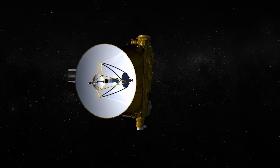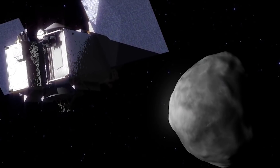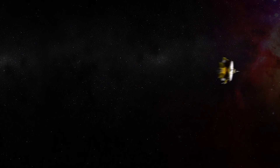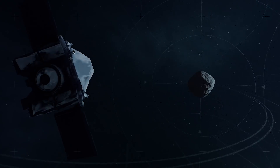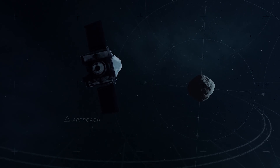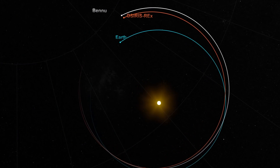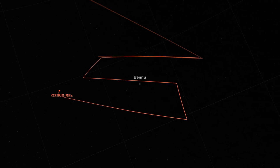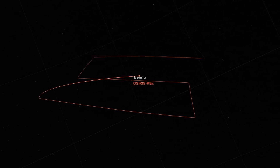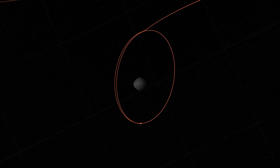The primary difference between New Horizons and OSIRIS-REx's approach to their targets is the velocity. Our flyby speed when we fly by Ultima Thule will be about 32,000 miles per hour, so there's no slowing down. OSIRIS-REx on the other hand was designed to rendezvous with Bennu, to match Bennu's orbit. The first two approach maneuvers for OSIRIS-REx slow the velocity down from 1,100 miles per hour to less than 1 mile per hour.